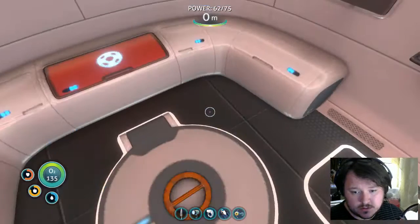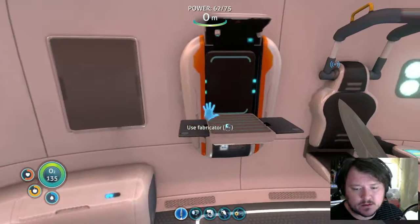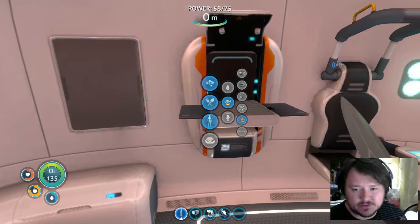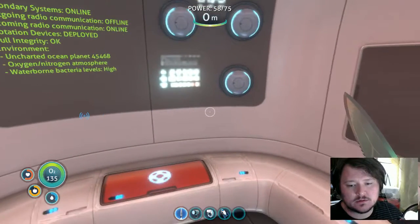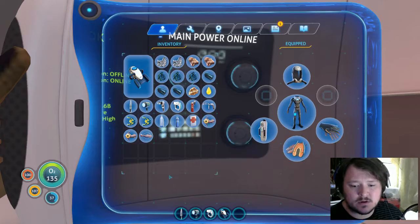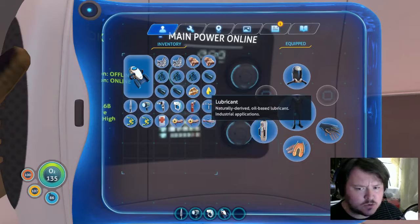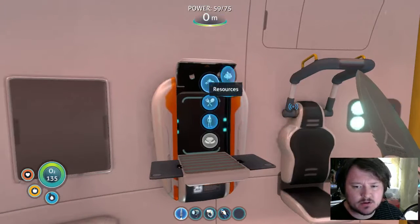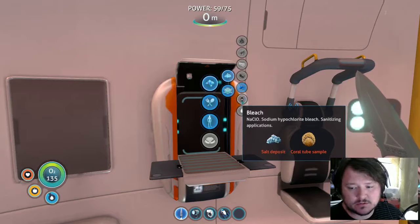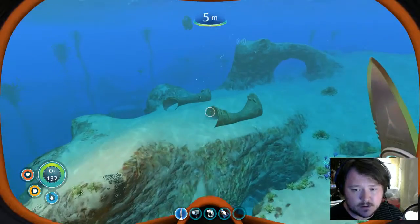I'm gonna cure another peeper and then I'm gonna cook the rest of this. Consume, consume. Looks like I need another one of those and I need water. Running low - that's not good. I am gonna cook this last one instead of holding on to it. My health is low! That might have been a waste but we're back. So what do we need to make bleach again?